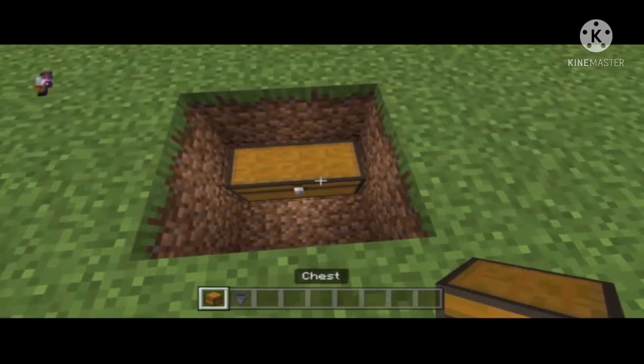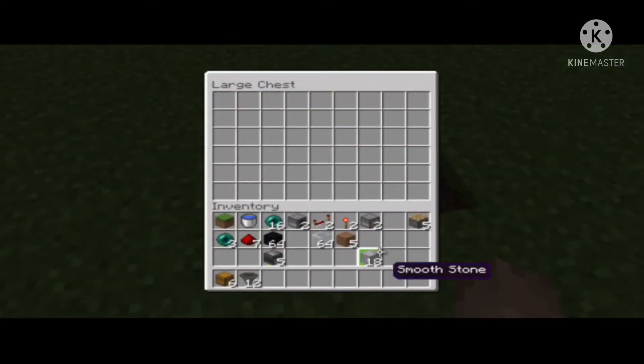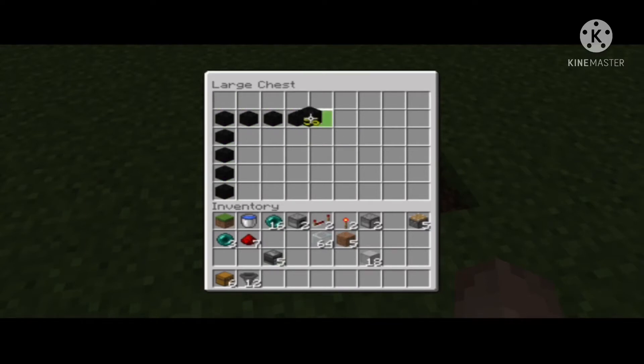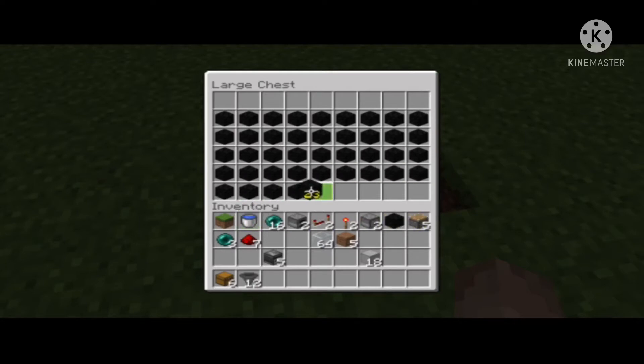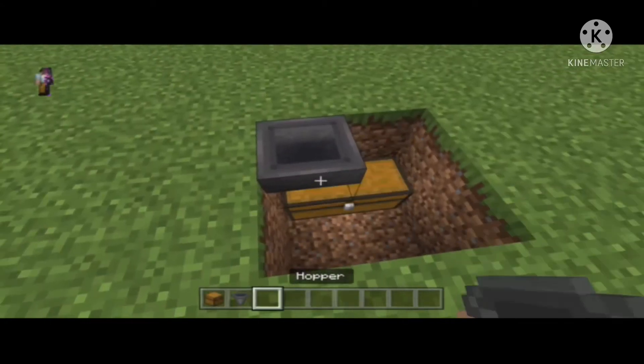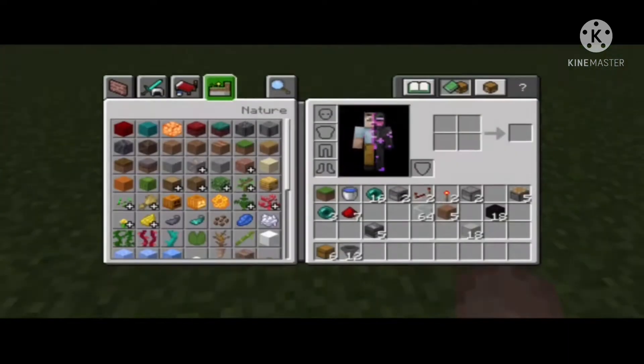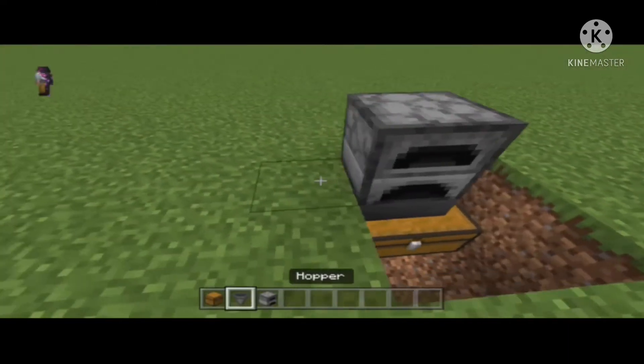So you want to place those 2 chests there, like that. Now you'll want to take some of these blocks and fill it up like that. You want to fill all these up, and place that one block right there so that you have 8 things open. Then you want to place that hopper there, and then take those 2 furnaces and put that right there.